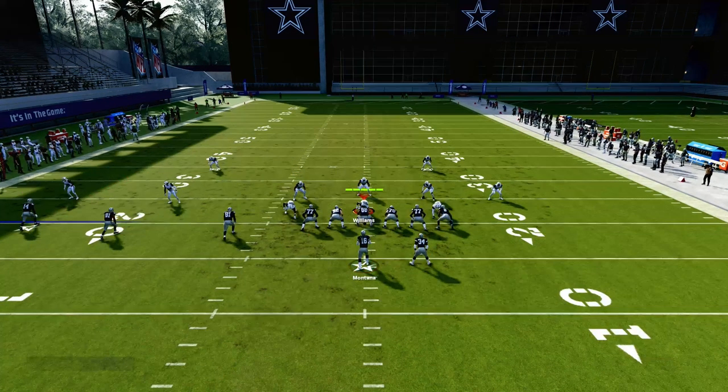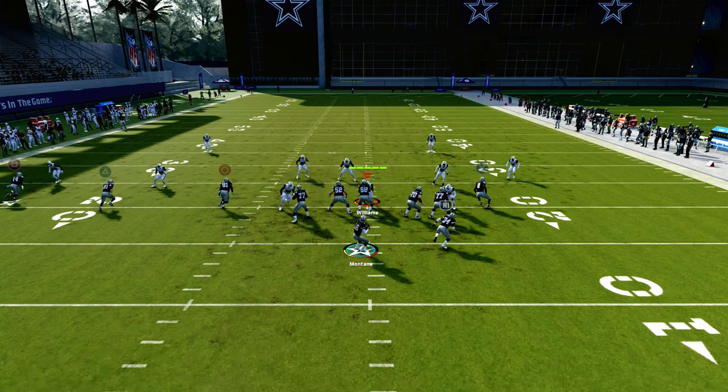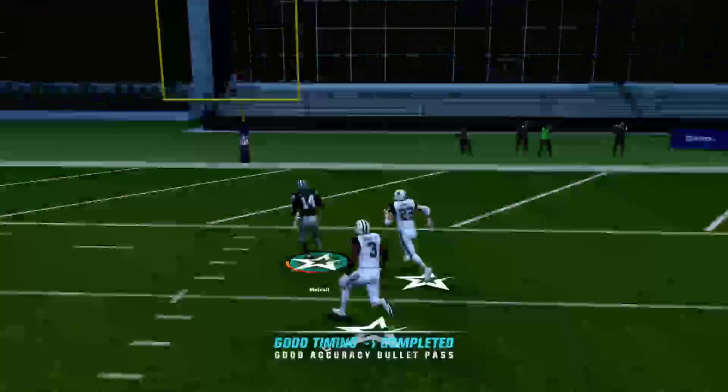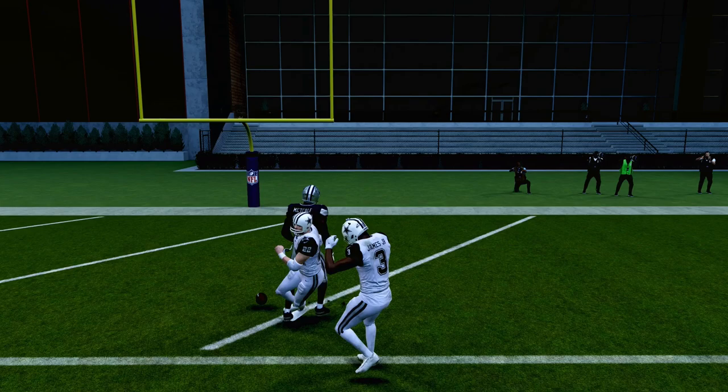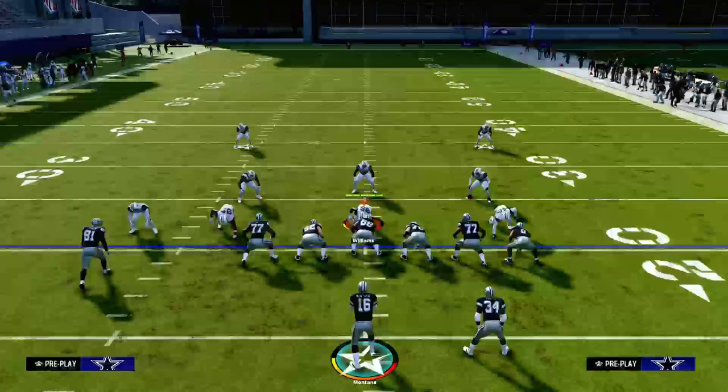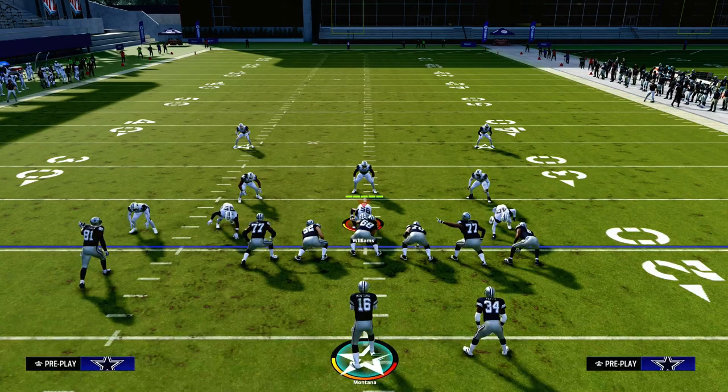Or, you can put the running back on an angle route if you have hot route master. The beauty of this is going to be that tight end route — even if he doesn't run his proper route, it still works out. We're able to get that post over the top against cover two. So if they're truly running a lot of cover two, that could be a potential adjustment you might want to make.